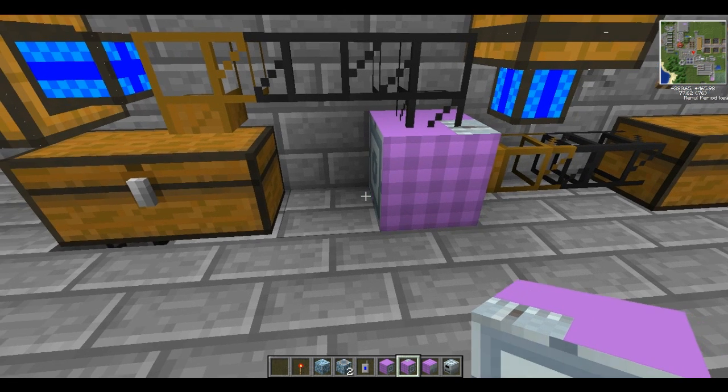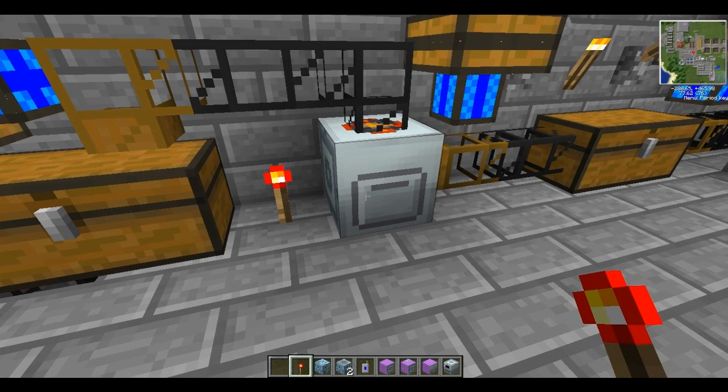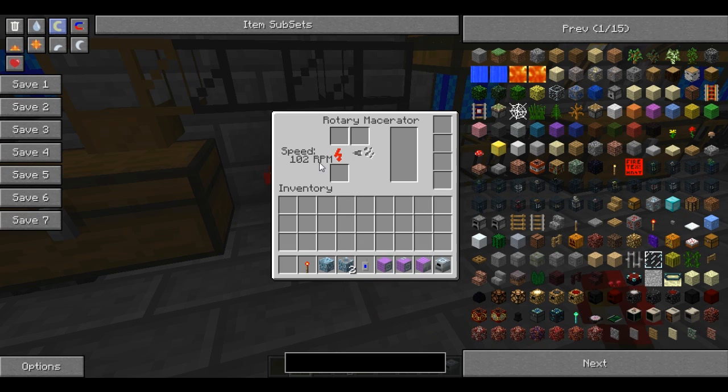If you right-click the rotary macerator, you'll see it has a speed in RPM. As long as it has power, you can power it with a lever and the speed will go up. The higher the speed, the faster it will break things down. It also has two slots, so you can put two different things in — for example, iron in one and gold in the other.